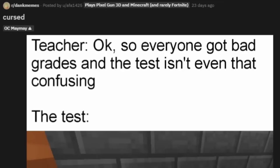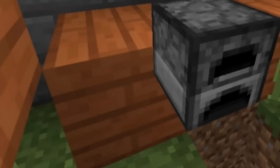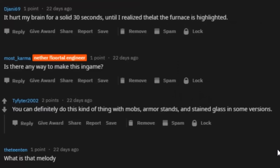Okay, so everyone got bad grades and the test isn't even that confusing. The test — transparent block. I think I know how to do this. It might be stained glass. Maybe not slimes, although slimes might work.